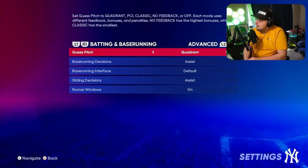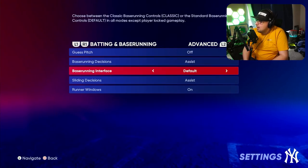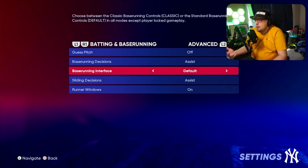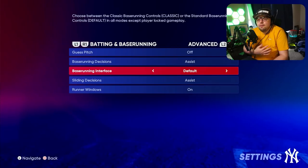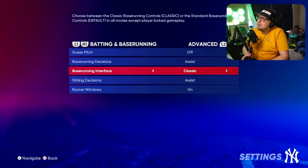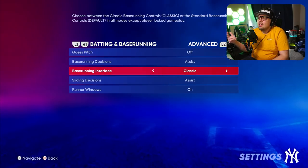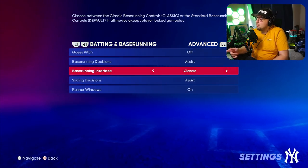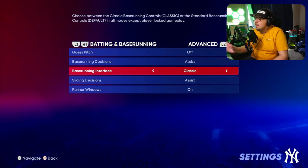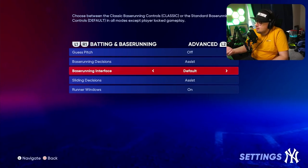In your advanced hitting settings, there are a few options to cover. Guest pitch really doesn't matter in online play, but the base running interface does. Some people like Classic, some like Default. If you have issues with your left stick — maybe you're trying to point it at a runner to control them individually and having a tough time — consider going into Classic. I'd recommend testing it in custom practice or offline modes before making a final decision, but I like Default.